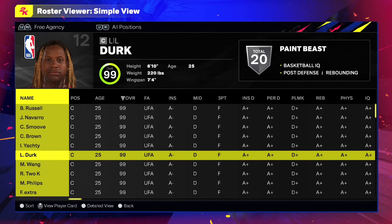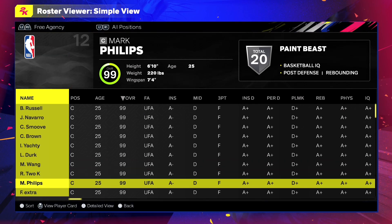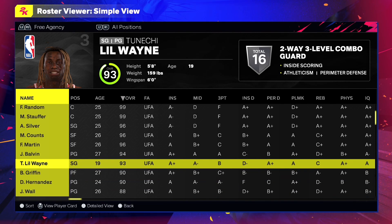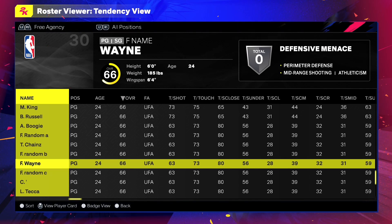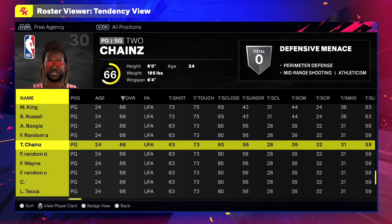Look, right here we got Lil Durk in 2K. We got Lil Wayne in 2K. I'm just showing y'all all the popular people right now. They got Lil Wayne — look at the tats, that's Lil Wayne right there. They even got Adin Ross, the YouTuber. Like, bro — somebody hit him up and tell him to make me and put me in this thing. But look, 2 Chainz right here.